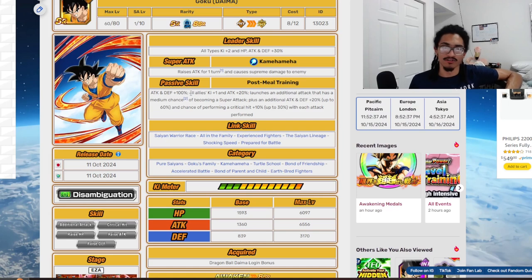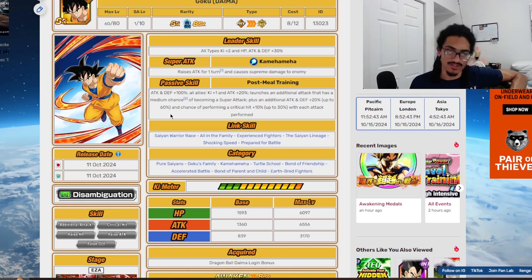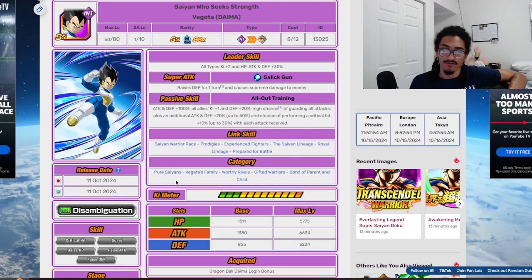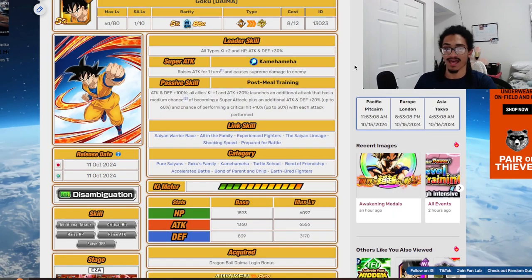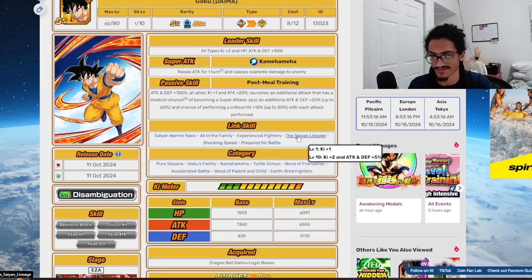Goku's link set includes Same Warrior Race, All in the Family, Experienced Fighters, The Same Lineage, Shocking Speed, and Prepare for Battle. His categories are Pure Saiyans, Goku's Family, Kamehameha, Turtle School, Bond of Friendship, Accelerated Battle, Bond of Parent and Child, and Earth's Defenders. Vegeta's categories are Pure Saiyans, Vegeta's Family, Worthy Rivals, Gifted Warriors, and Bond of Parent and Child — fewer categories than Goku. Vegeta's links include Same Warrior Race, Prodigies, Experienced Fighters, The Same Lineage, Royal Lineage, and Prepare for Battle. Goku has the upper hand in links with All in the Family, Prepare for Battle, Shocking Speed, and The Same Lineage — that combo is just crazy for linking up Ki.